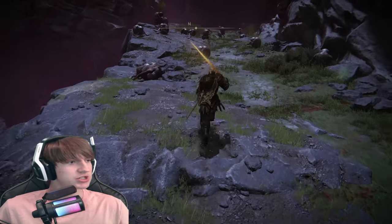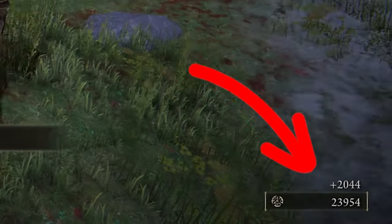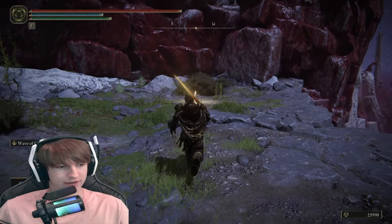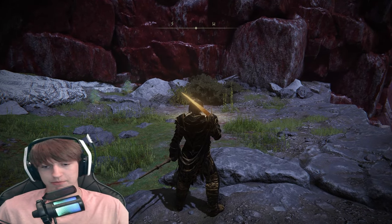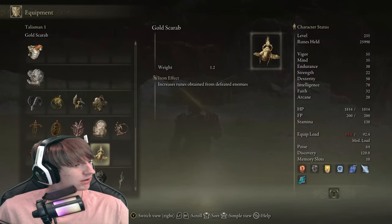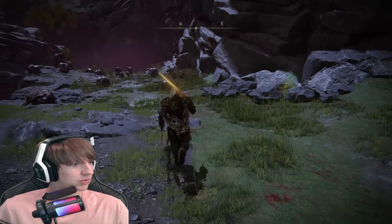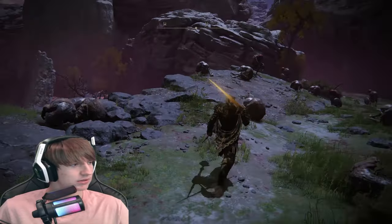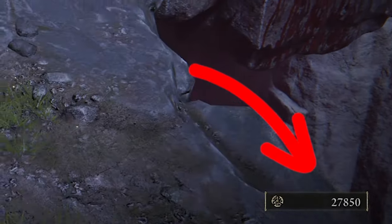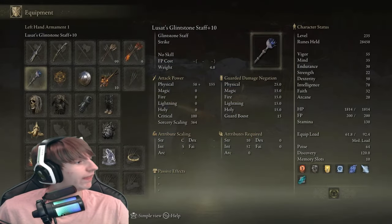When you just kill one Albinauric, we get a flat out 2044 runes, and that's great. This is of course on a regular, no New Game Plus, first journey. Now if I add the Golden Scarab, obviously we're going to get an extra bit of runes — so now you get 2452 runes. That's an extra 20% for the Golden Scarab.